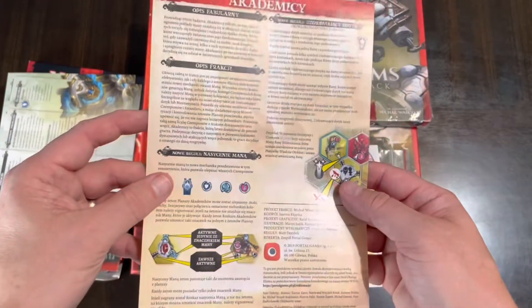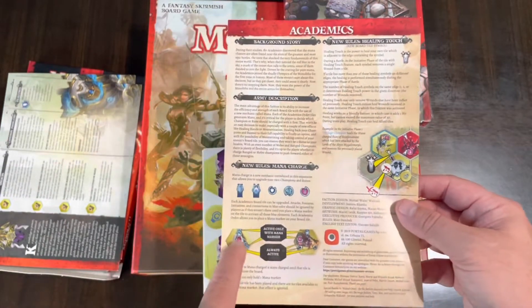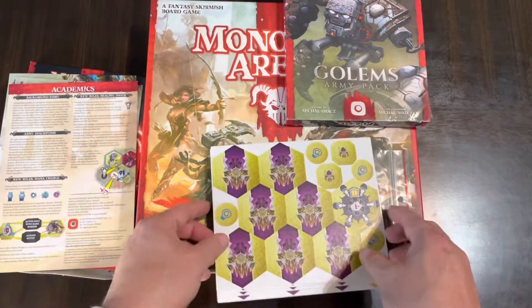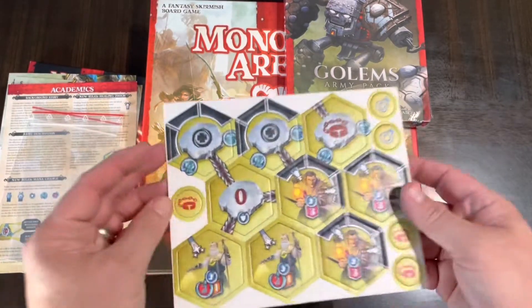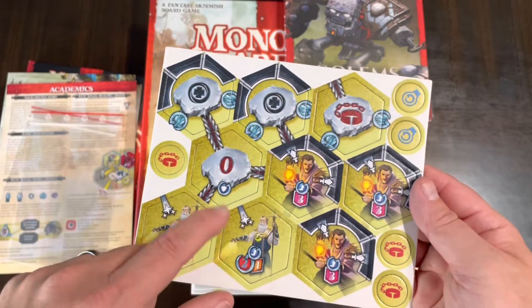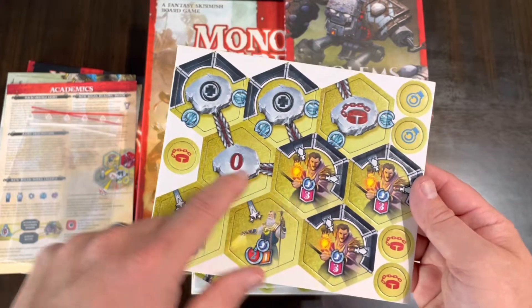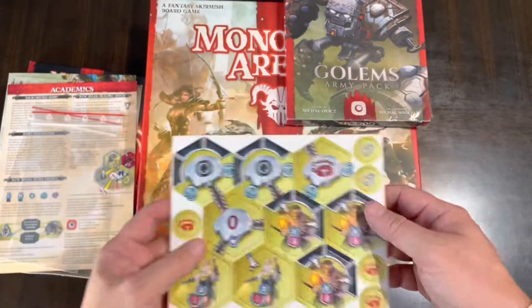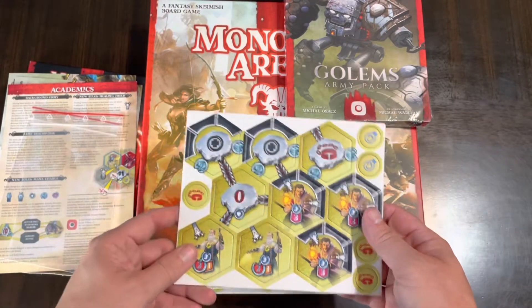Then you have the rules for the expansion in two different languages — here's English on the front. It gives a little background story and some new rules unique to the Academics. Not a lot of new rules there. Then you get a couple of baggies and the actual tiles themselves. The art is pretty cool, and the numbers usually indicate the order of attack — one, two, three. These rune tiles help support the attack and they're dual-sided, but the back side just shows the faction notation.